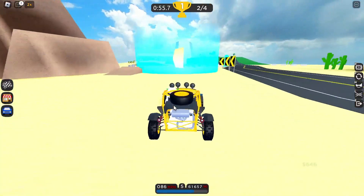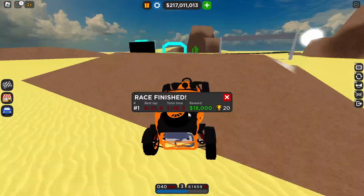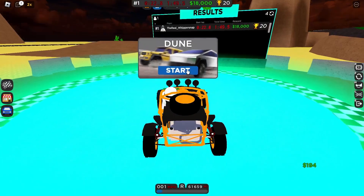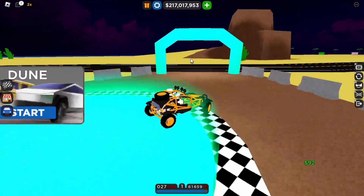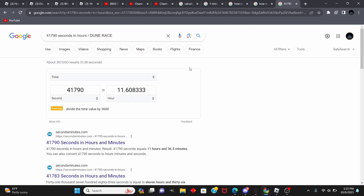We finished the race in 1 minute and 49.5 seconds and we got 20 trophies. Keep in mind the race takes 30 seconds to start and there's about a 6-second transition to load. On average, I've done the math — it'll take you about 11 hours to get 7,000 trophies using that dune buggy.